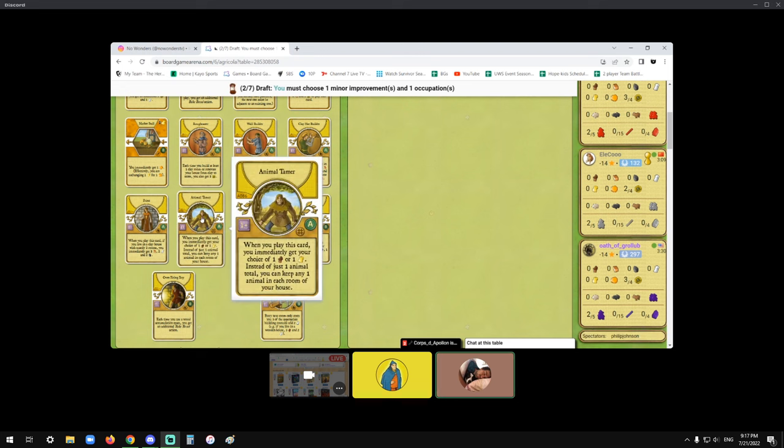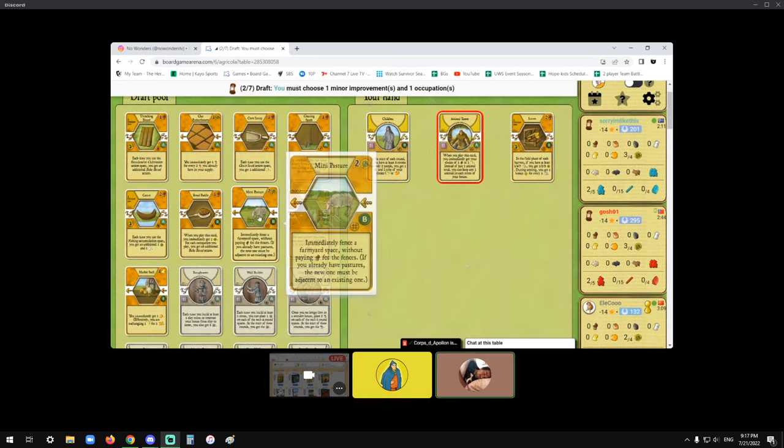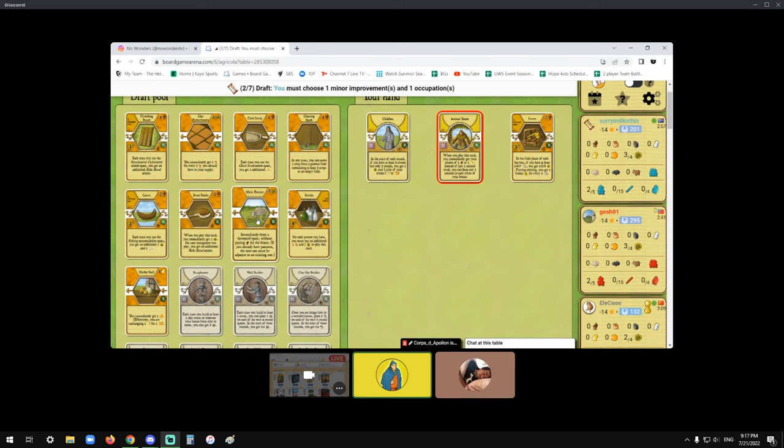I haven't played Animal Tamer, so I don't mind the idea. If I have that, I don't need Mini Pasture, right? Likewise, if you want to pick Mini Pasture, you don't need Animal Tamer — no.